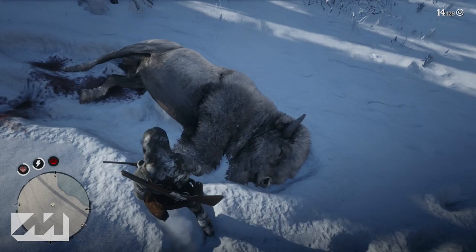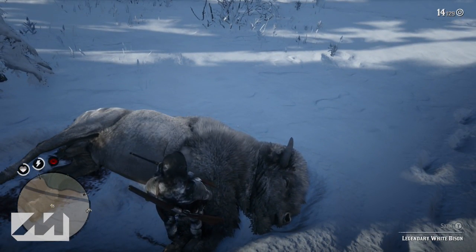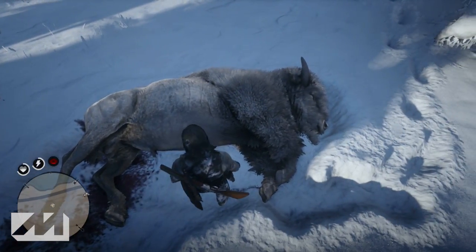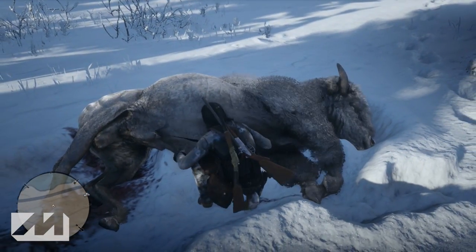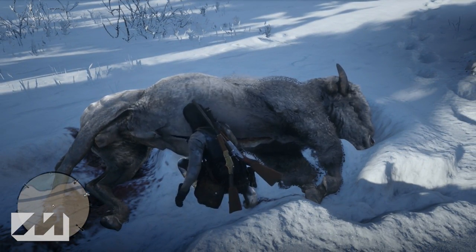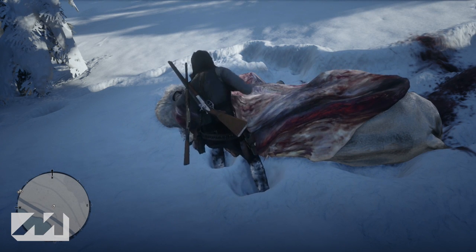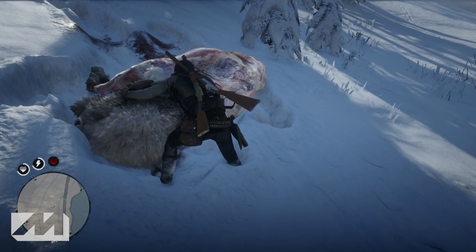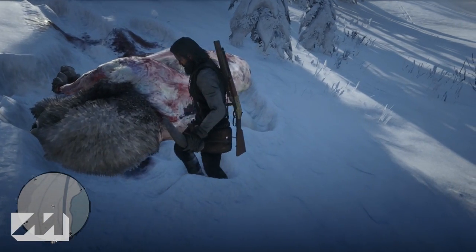Six shots with the rifle to the head using dead eye — fairly easy to take out. Absolute unit. Once you go and skin him, you'll be able to get your white bison pelt and do whatever you want with it. Anyway, that is how you track and kill the legendary white bison in Red Dead Redemption 2. If you have any questions or problems finding or killing this guy, leave them in the comments below. I hope you enjoyed the video — make sure to subscribe if you haven't already, and I'll see you next video.